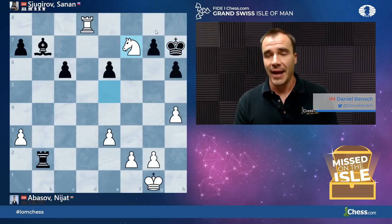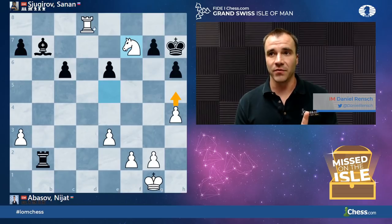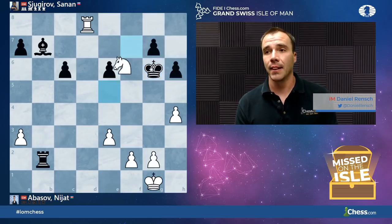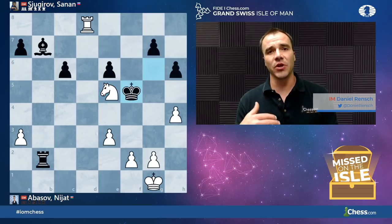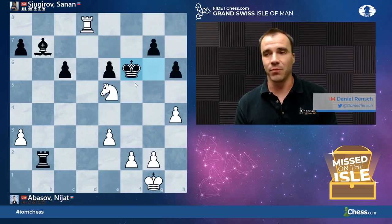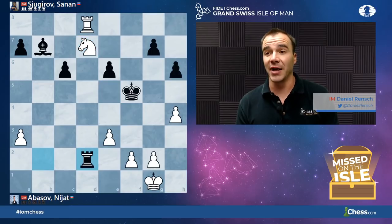King H7 is forced, and now we have equality in terms of material. More importantly, White is actually threatening H5, which would then be Rook H8 with checkmate. Because of that, Black ran out with the King. White backs up with check, and now Black plays the accurate move King F6, not King to F5. The reason is that even though we might think we want the more active King, bringing the King to F6 actually prevents the move Knight to D7 because of King to E7.